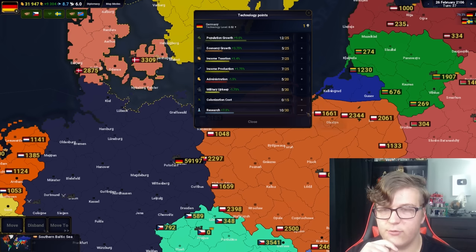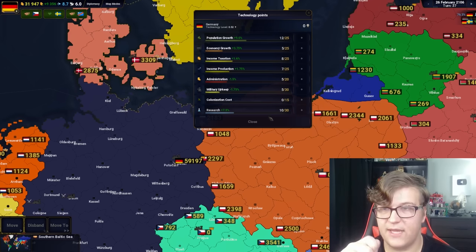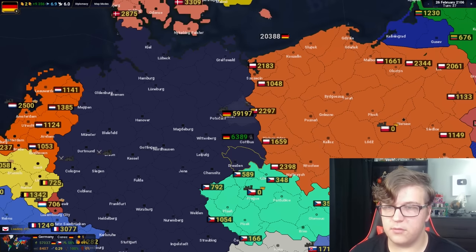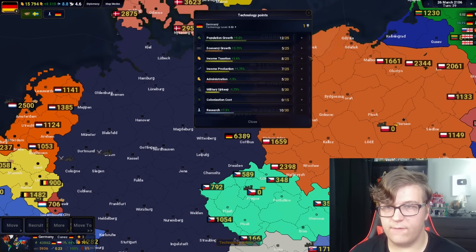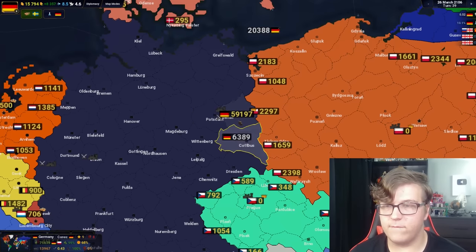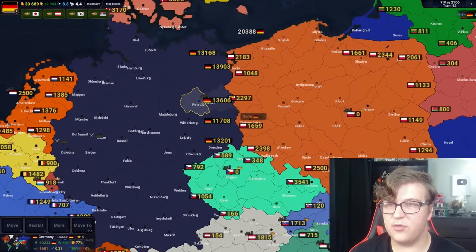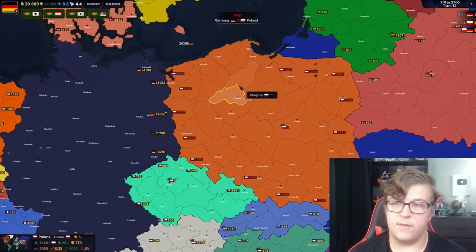I keep getting technology points and I'm going to put more into income taxation — nothing like raising taxes. Right before we officially invade Poland, I want to put a few more troops on the border, except I'm running out of money, which means if we want to make more money, we've got to start this war. We border Poland on five provinces, so I'm splitting the army — about 13,000 troops in each province on the border. I think you know what comes next: war with Poland.